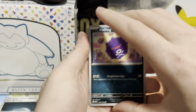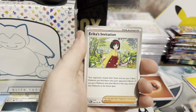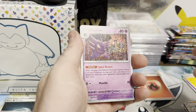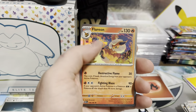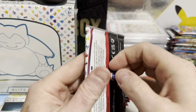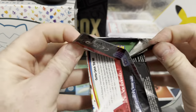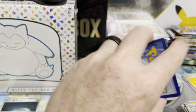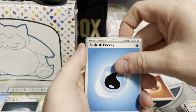We've got Lightning Energy, Koffing, Psyduck, Ekans, Cubone, Erica's Invitation, Magneton, Nidoqueen. We've got a Haunter Reverse, Graveler Reverse, and a Flareon. I do like these holo evolutions. I'm not a big fan of bingering commons and uncommons — I know it's for Master Sets and stuff but I'm not a Master Set person, so I'm probably not going to do that.